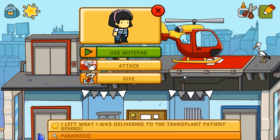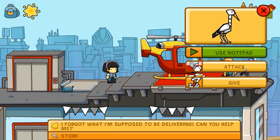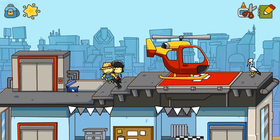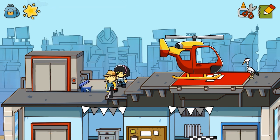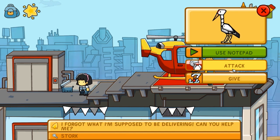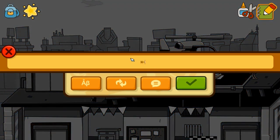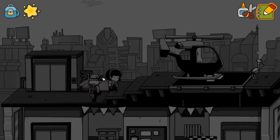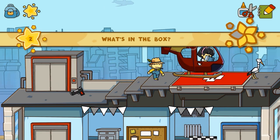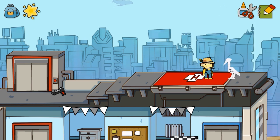I left what I was delivering to the transplant patient. A bird? You're supposed - what is this? Oh, so I should have gone to take the cooler to get the heart and then given it to the bird to deliver it. Well, let's create a heart - maybe I can just do that. Yes, organ! Put it in the cooler. Then I can pick that up. Well then what the hell's the bird about? Oh, you're a stork. Okay.